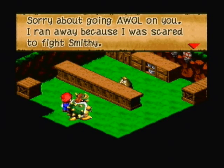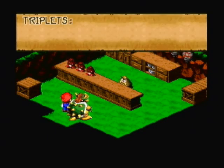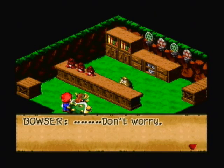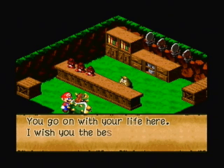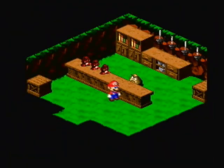Here we run into Goomba in the item shop. This is the Goomba that was actually in Bowser's Koopa Troop before he ran away. He is going to sell you some things if you talk to him. The little Goombets or whatever they're called will sell you stuff as well, but they only sell you one item — a mushroom — so they're pretty much useless.